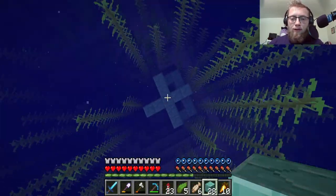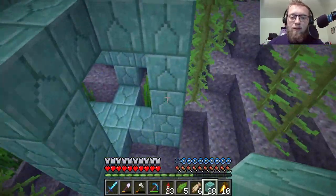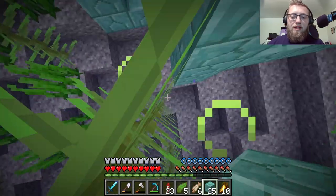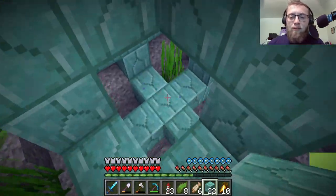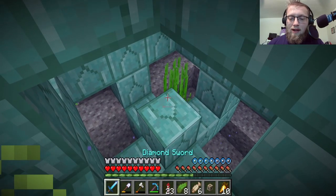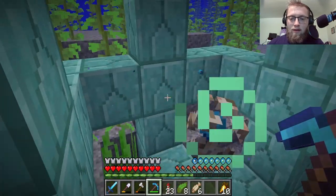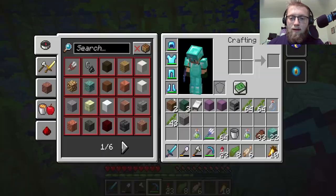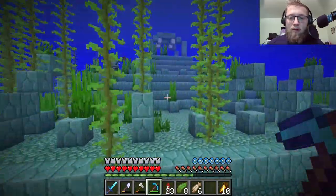Dolphin, stop — you're helpful yet not helpful at the same time. My goal in raiding this temple is to get a bunch of sea lanterns for building purposes, and then maybe we can find a sponge room because we didn't find it last time. We didn't look too hard. Break that — it should work. Conduit power, nice! I don't know how far this goes but hopefully it goes out pretty far.